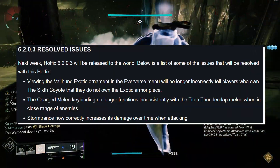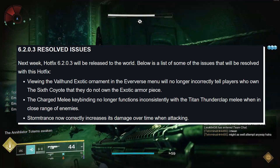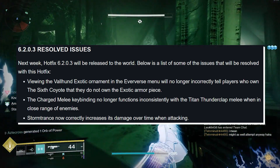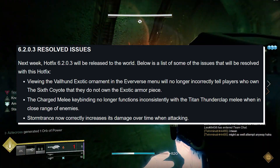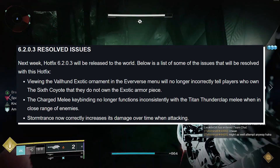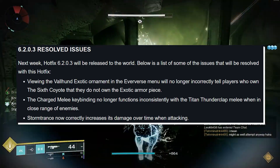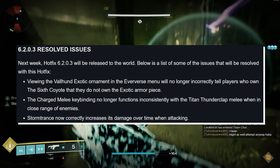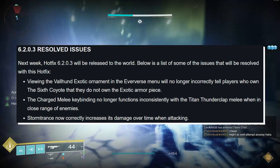Now, 6.2.0.3 resolved issues. Next week, Hot Fix 6.2.0.3 will be released. Below is a list of some of the issues that will be resolved: Viewing the Valhunt exotic ornament in the Eververse menu will no longer incorrectly tell players who own the Six Coyotes that they do not own the exotic armor piece. The charged melee keybinding no longer functions inconsistently with the Titan Thunderclap melee when near close ranges of enemies. Thank God — that is a very annoying bug. For some reason, it just wouldn't map correctly.